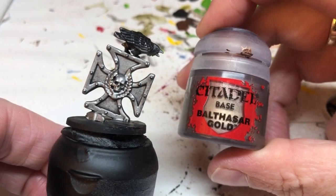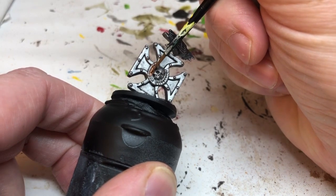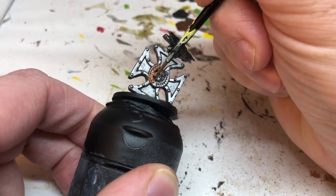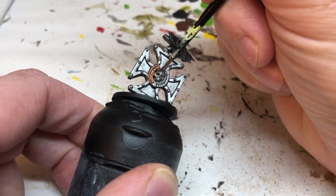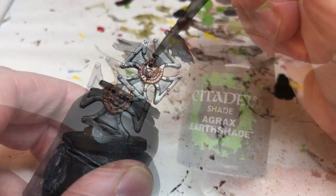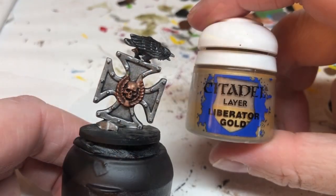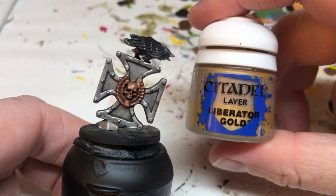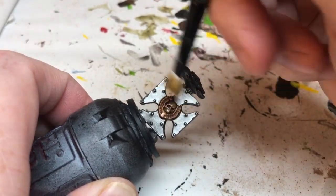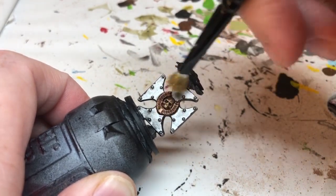Next I'm using Balthasar Gold over the wreath and skull motif on the front and back of the cross. I just need to be a little bit careful not to go over the silver areas because that's already finished. With that done I'm going to use Agrax Earthshade as a wash to bring out all of the details. Then I'm switching to Liberator Gold for a very light drybrush over that gold area just to bring out the detail and brighten things up a little bit more.